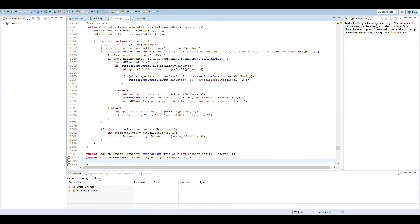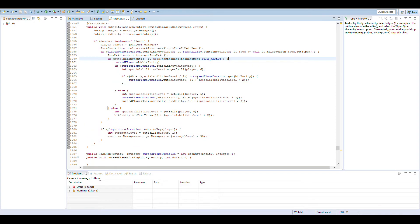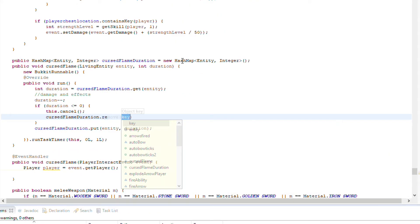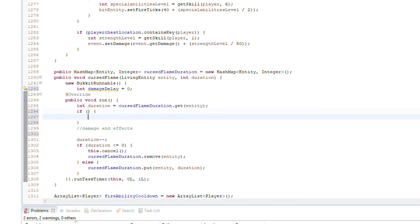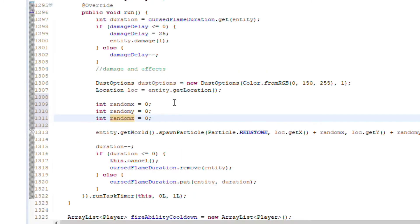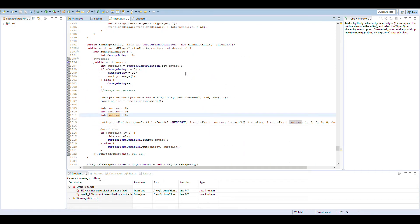It turns out I was wrong — I have to do everything in the on-damage event. At this point I have added all of the code for setting up the cursed flames and fire aspect. Now it's just a matter of figuring out how I want to handle the cursed flames. This is just a quick timelapse of me finishing everything up, and I also show the majority of the code I have worked on up to this point.